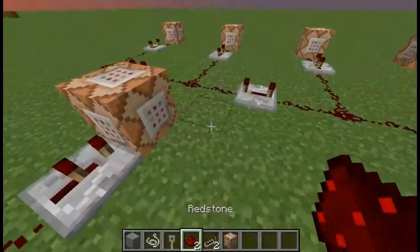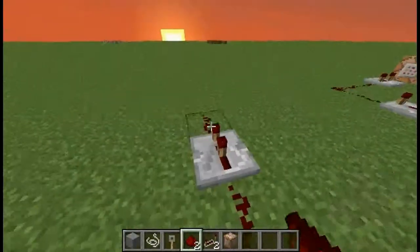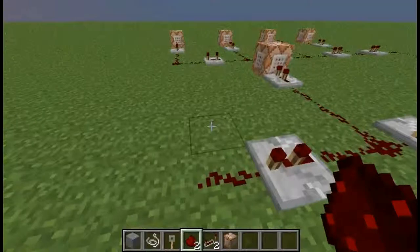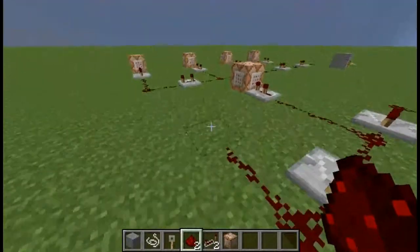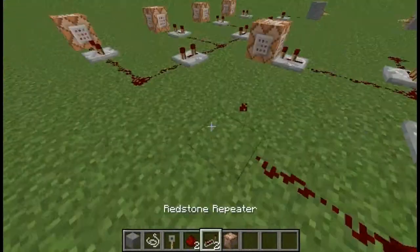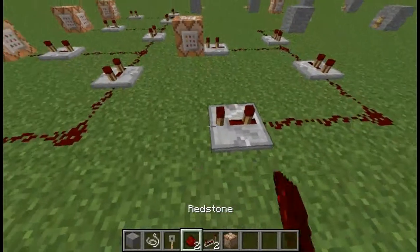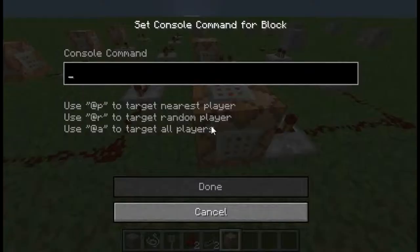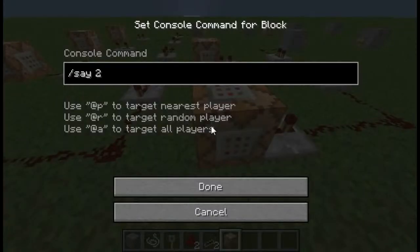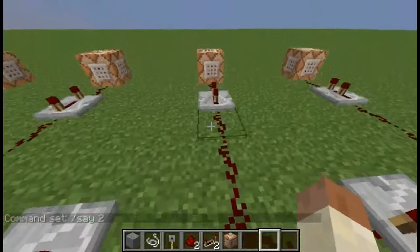So there you go — one click and one click — and then you lead it to the side and bring it across. Go one more down, bring it across, get a redstone repeater, and this time you're going to want to put two clicks in. Then place your command block and type /say two.